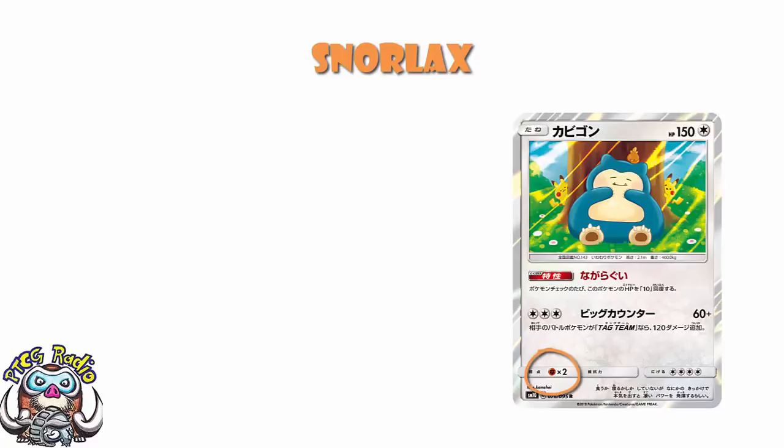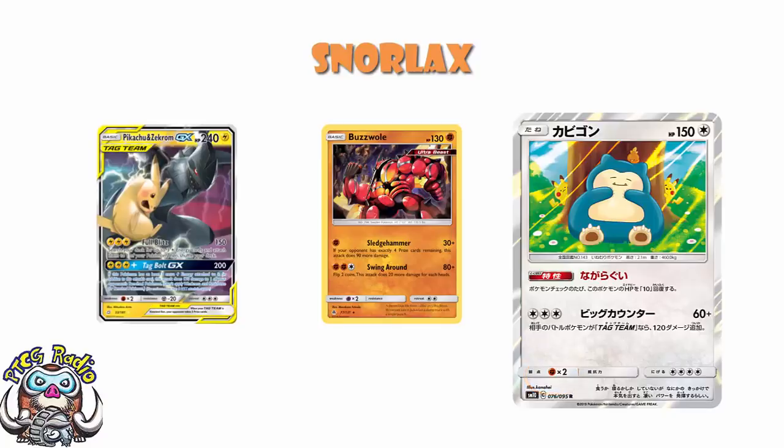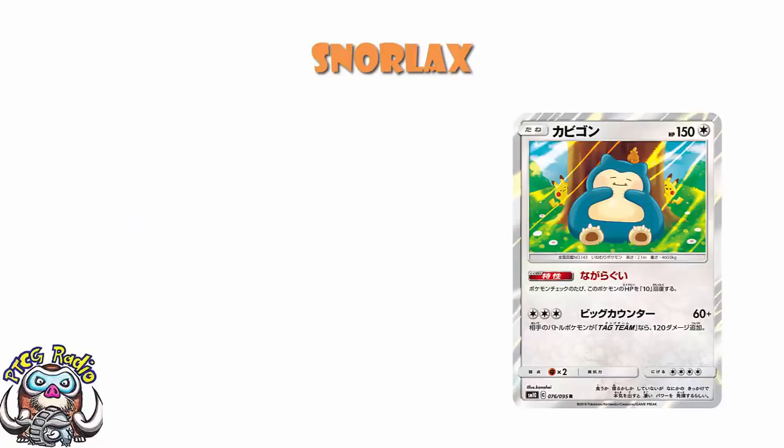Now I know it's got a bad weakness. I know something like Bossle will run right through this. And I know that with Pikachu and Zekrom being probably the best Pokemon in standard at the moment and having a weakness to fighting, that is going to make other people want to play fighting. Nothing we can really do about that, but you'll probably be all right. And of course, being a colorless Pokemon, no extra tricks.